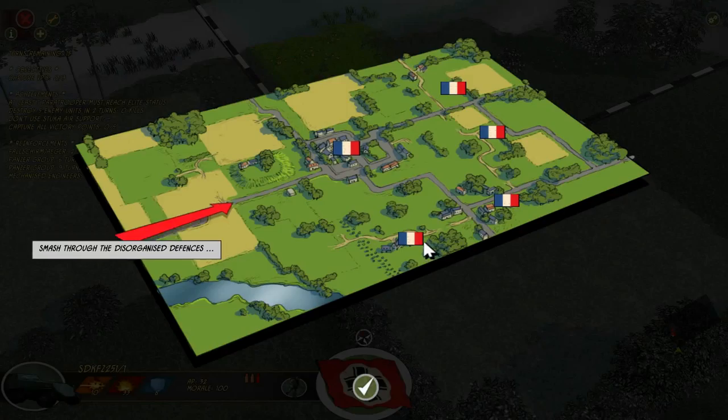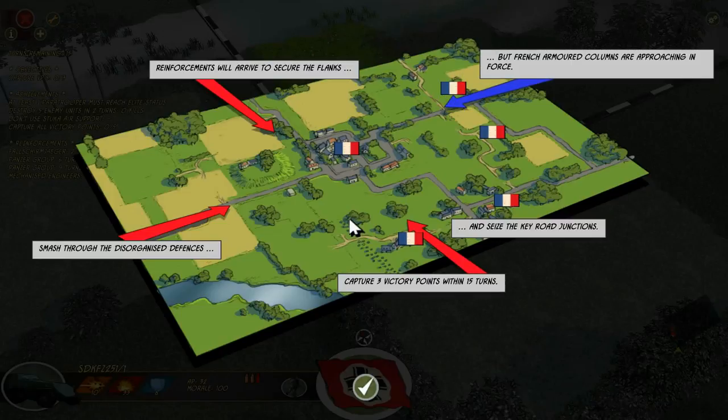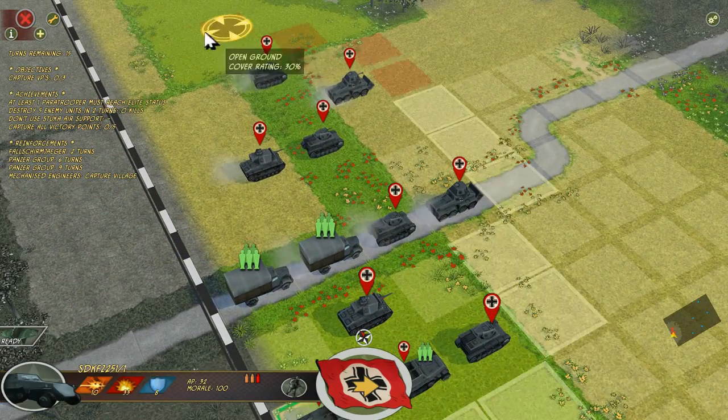Don't have to worry about deployment. Smash through the disorganized defenses, seize the key road junctions, and reinforcements will arrive to secure the flanks. We've got to take this French town. The goal here is to take three victory points within 15 turns. It's not too easy, especially since we don't know what the French have. It actually allows us to really discuss a lot about the war itself.